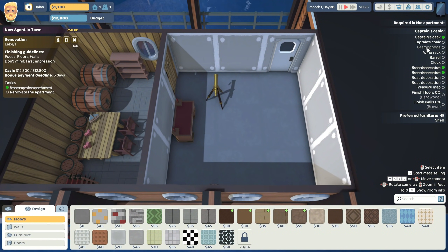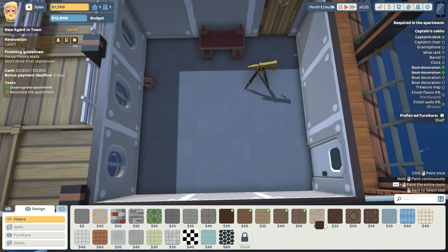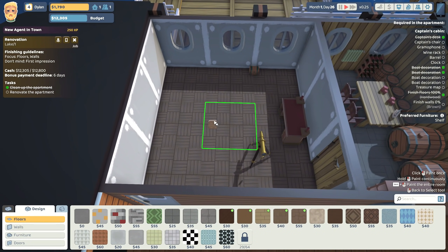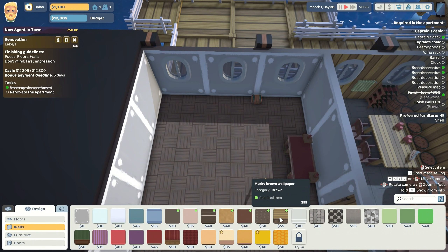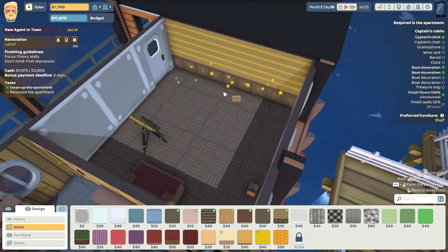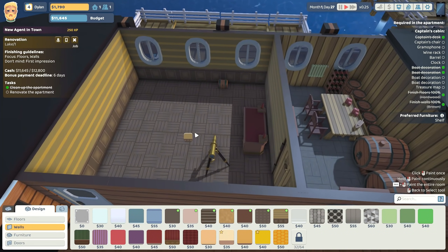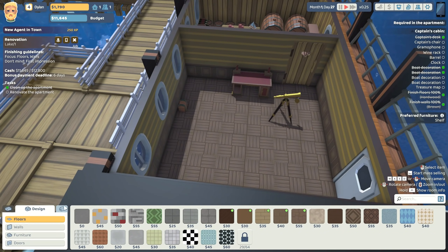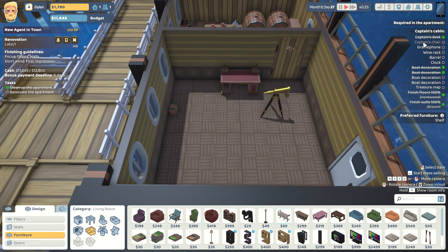They want hardwood floors, so let's go with the pine panels since they're a little bit more expensive and we have money to play with. They want brown walls, so let's go for this murky brown wallpaper - again it's kind of expensive but we have a good bit of money to work with. Hopefully that'll be something they enjoy. Decor is at 36% already - that's fine. You want furniture - some chairs, specifically a captain's chair.